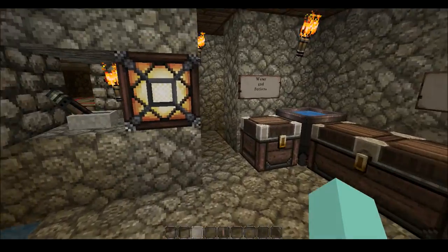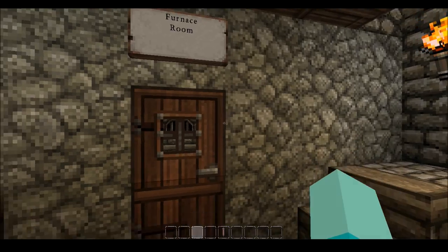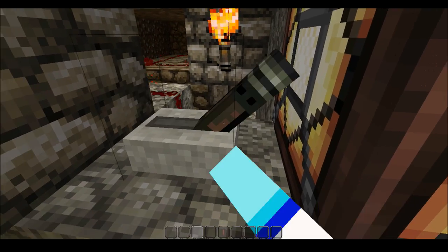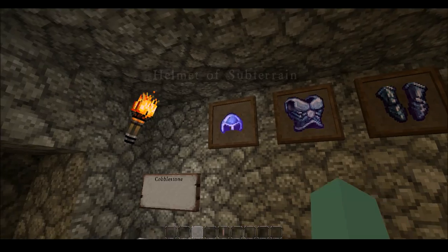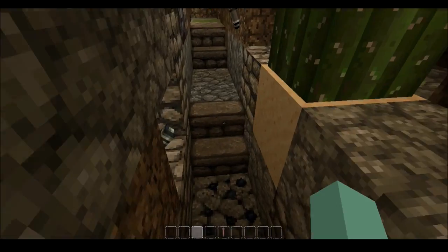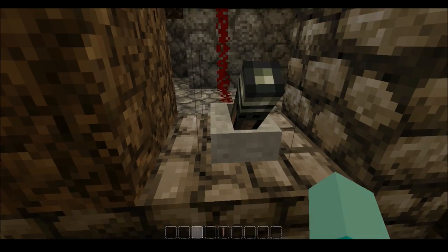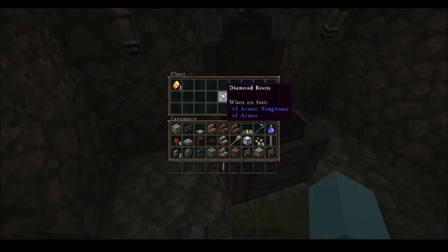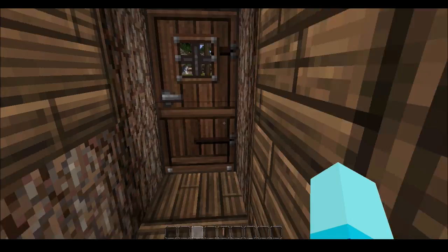Down here is a crappy old basement with my potion brewing stand. I also had a furnace room, which I thought was clever, and a sorry attempt at a secret passage right next to the storage room because I ran out of room. Here is the last legitimately crafted item before I switched to creative — these diamond boots — and I hid them in the outhouse.